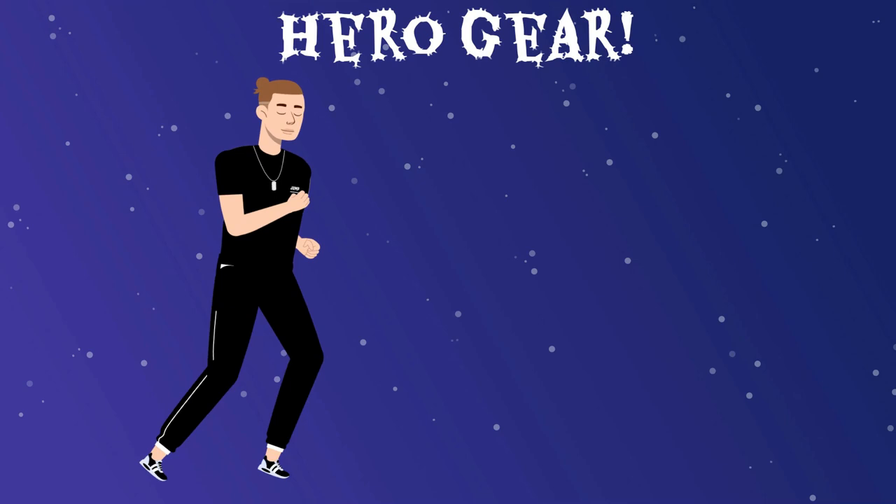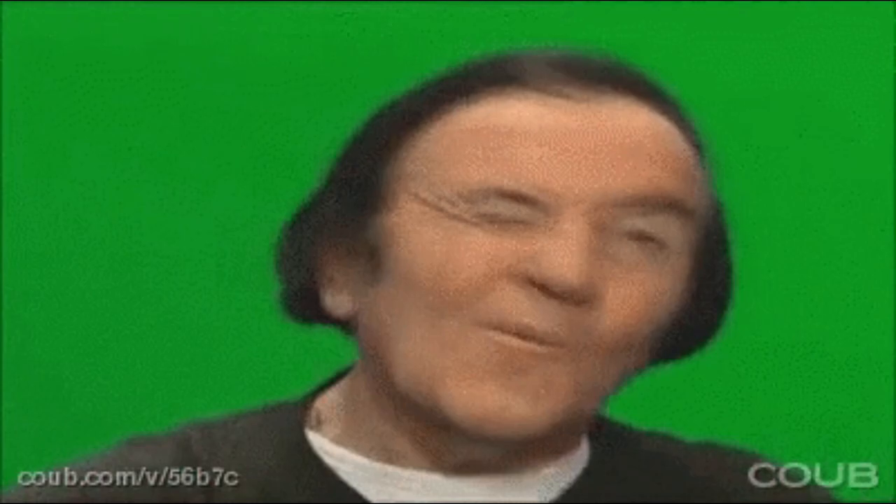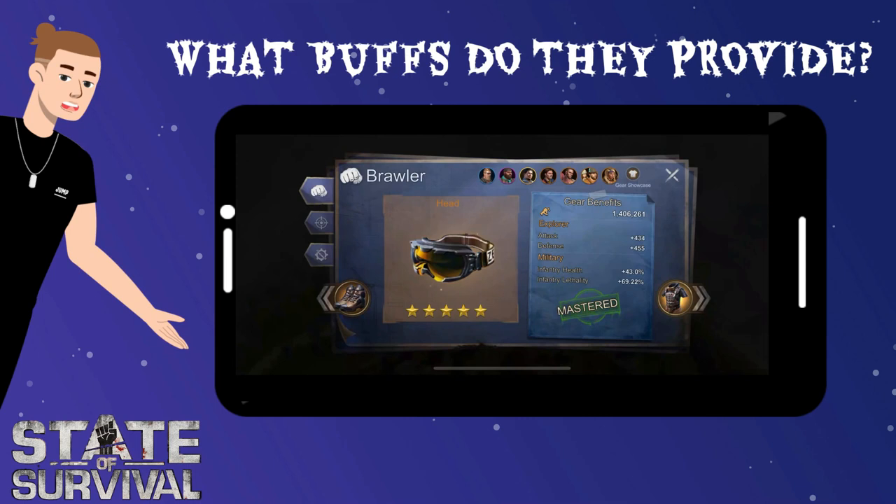Hero gear gets unlocked when you reach HQ 16. It increases your heroes' abilities and power in both PvP and PvE, and also provides buffs to your exploration stats. Hero gear contains 5 tiers with several sublevels. Materials you need to upgrade your hero gear are hero gear designs and hero gear parts. Because no one likes explorer mode, I will only cover the military part about hero gears.